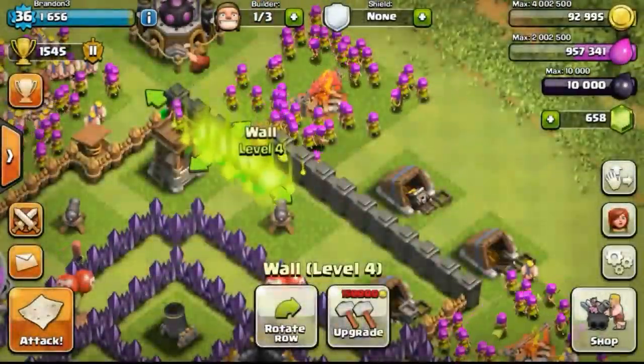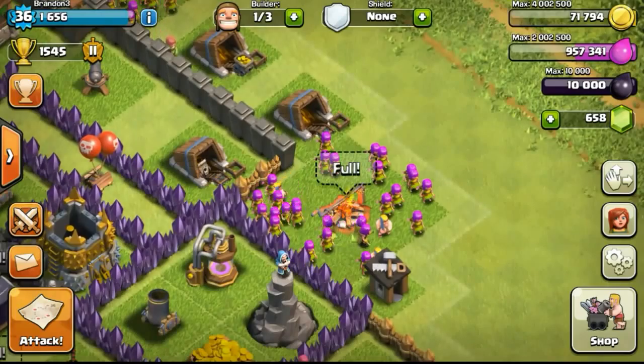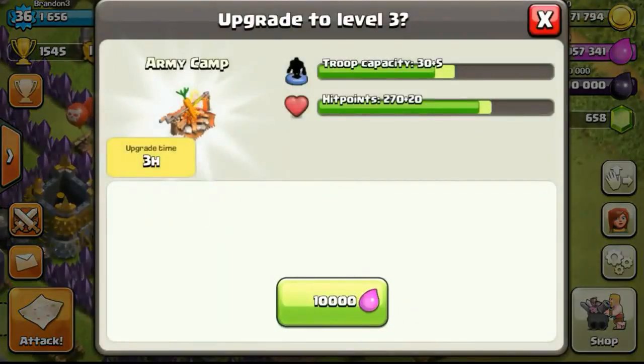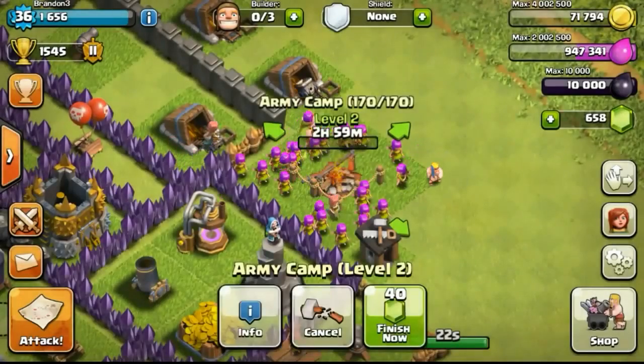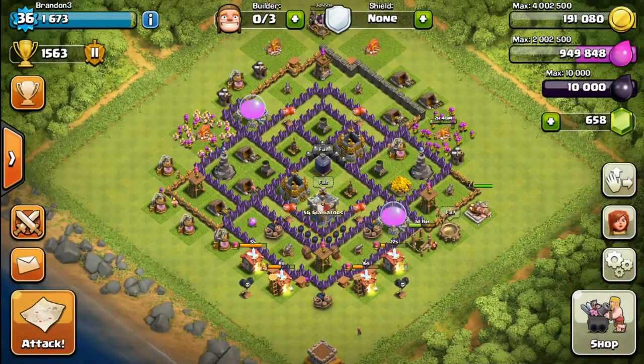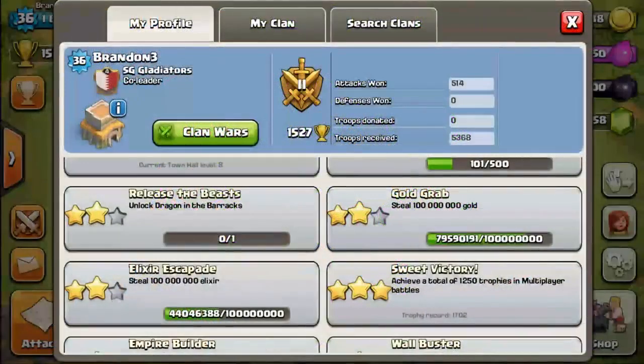It helps fend off people who want to take your gold or elixir — they have to choose between one or two resources, and they definitely can't take all the storages unless they're using really strong troops. People using just barbarians and archers won't be able to take all the loot unless they're very skilled. This is the base layout I'm currently using with only 225 walls available. Once I reach Town Hall 9 there will be another tweak, and I'll show you again at Town Hall 9 and Town Hall 10.